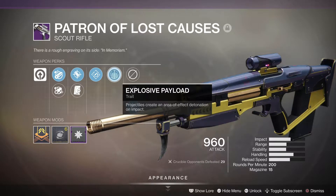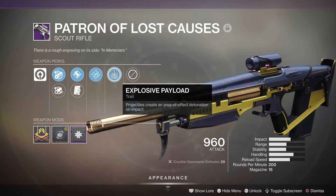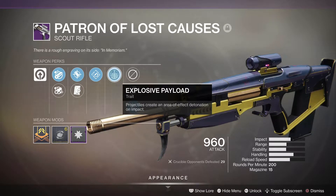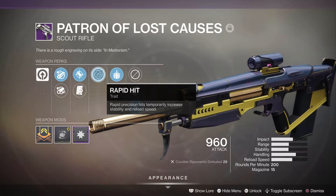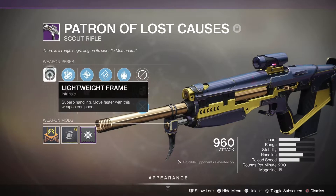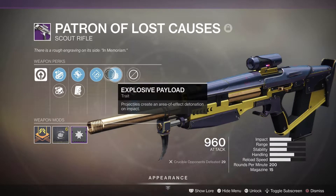Then there's Explosive Payload. The reason the Myda Multi Tool is so popular is because it's a 200 rounds-per-minute lightweight scout rifle, and it's got High Cal on it, so it can flinch people quite a bit. Well, this one doesn't have High Cal, but it's got Explosive Payload, which I think makes people flinch even more. So in theory this thing could be better than the Myda Multi Tool — it's a very good scout rifle. I was a little surprised; I'm not a big scout rifle fan, but this one's a lot of fun.